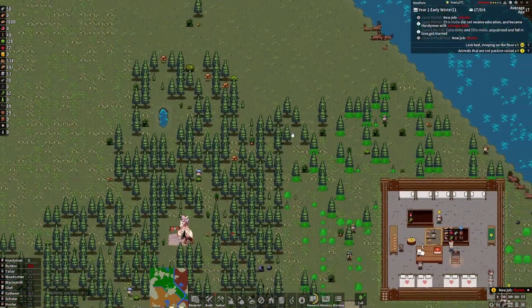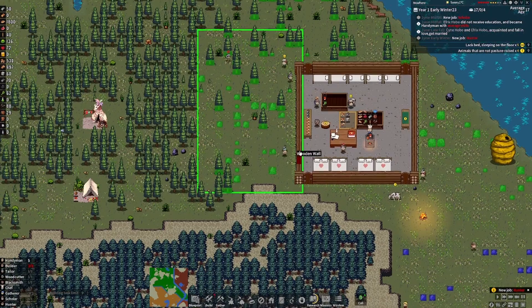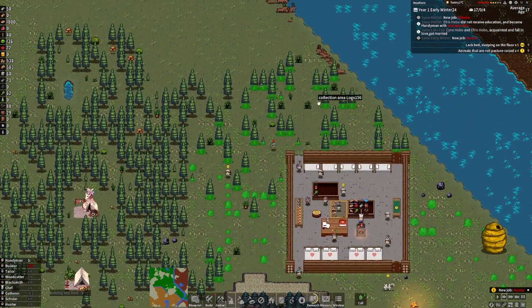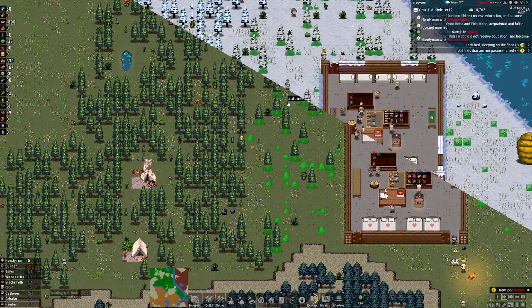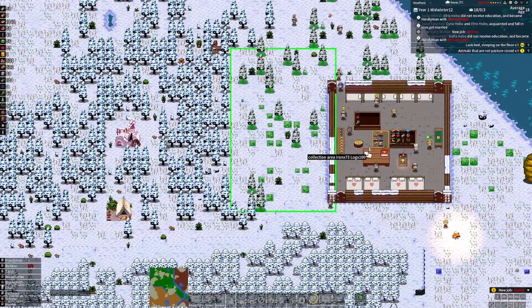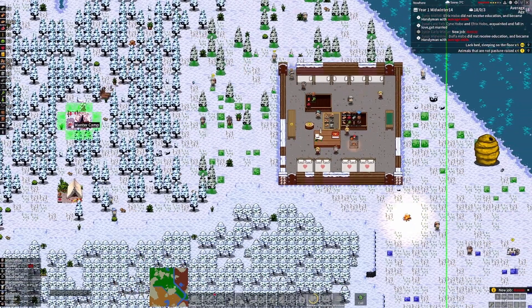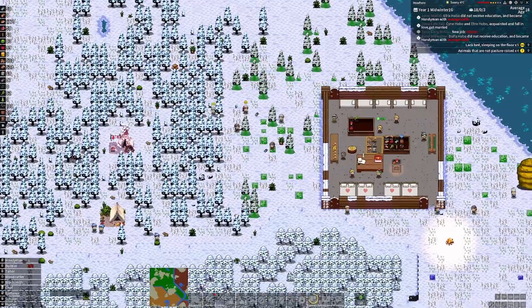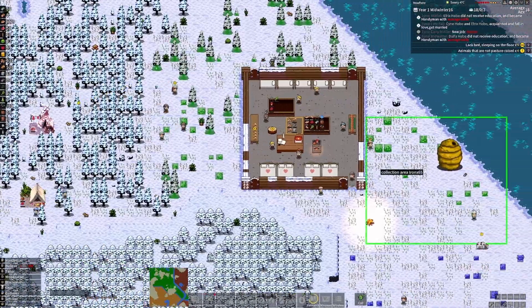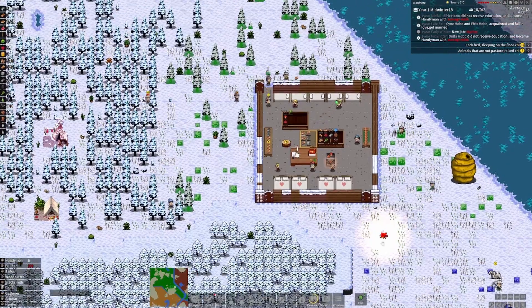We've got our hunter camp up now. We're just going to fill the spot and he should be able to hunt. We do have deer but they're not all within range. We've got two herds. We need to get pastures up as fast as possible — we're halfway through the research. We start off with cows and they escalate pretty quick.